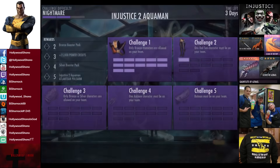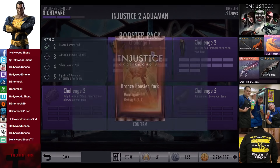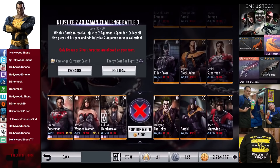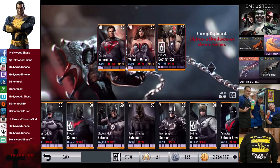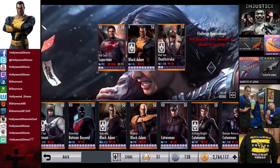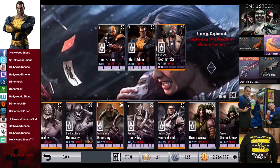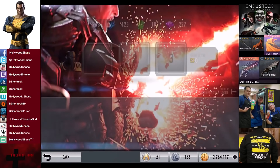We have a bronze booster pack. Inside we receive a Green Lantern, Ursa which is Zod's attack boost, and Morningstar which is Hawkgirl's attack boost. In the third challenge, only bronze and silver characters are allowed on a Lantern team. Hopefully unlike the first battle we don't have to watch a video — which is why there was weird audio through part of the video, as you guys probably found hilarious. Oops, shit happens.